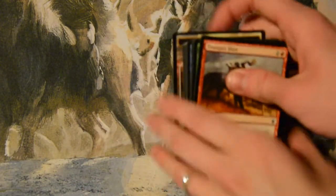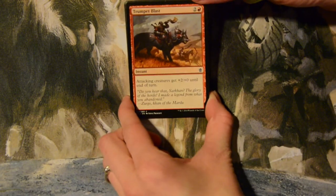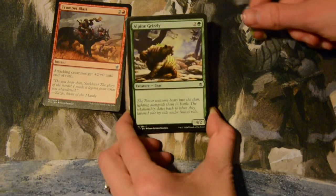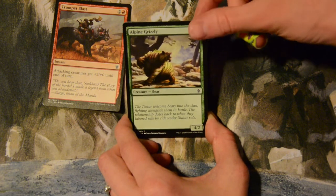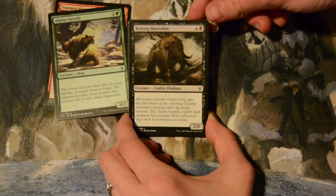First up: Trumpet Blast — three mana, attacking creatures get plus two until end of turn, that's cool. Alpine Grizzly — three mana for a four-two; not as cool as Terrain Bear but it's a bear, that's nice. Rotting Mastodon — five mana for a two-eight zombie elephant that smells bad.